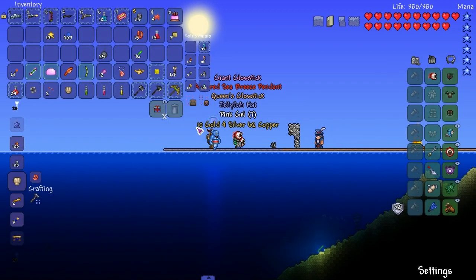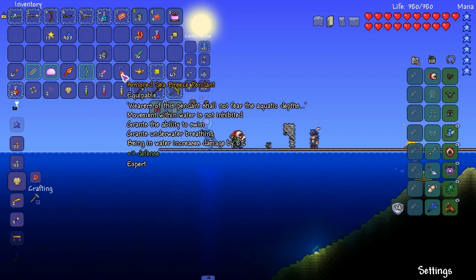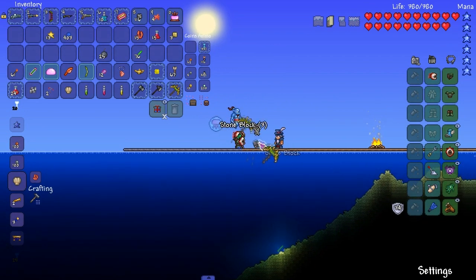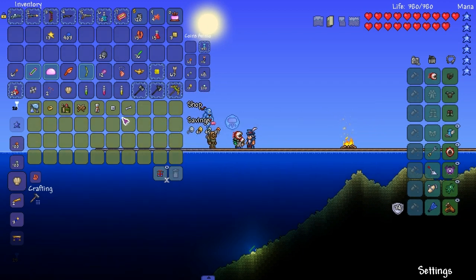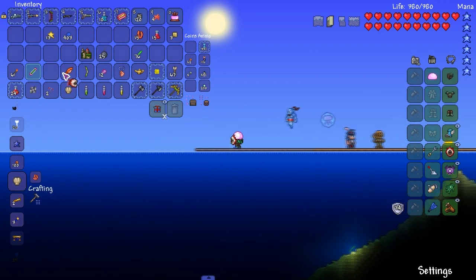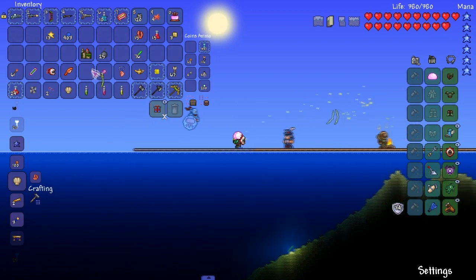Traveling merchants over here for some reason. Armored sea breeze - where is this pendant which shall not fear the aquatic depths? Hint hint, aquatic depths - that's the next biome coming out for the Thorium mod. That's actually cool. Hey, ammo box - thank you so much for the ammo box. Oh dude, we got a jellyfish head! Hell yeah, it's the best head. Well, we didn't really get anything that helps us out.